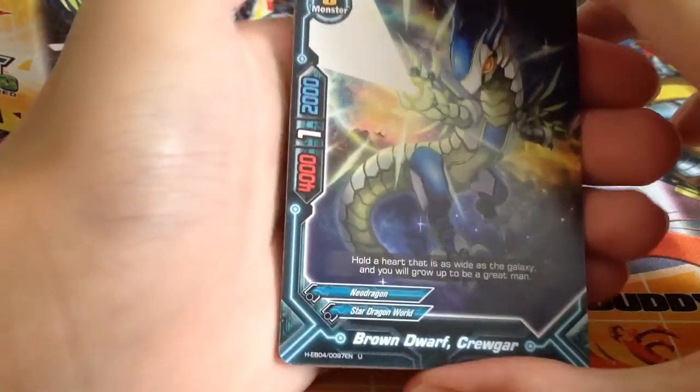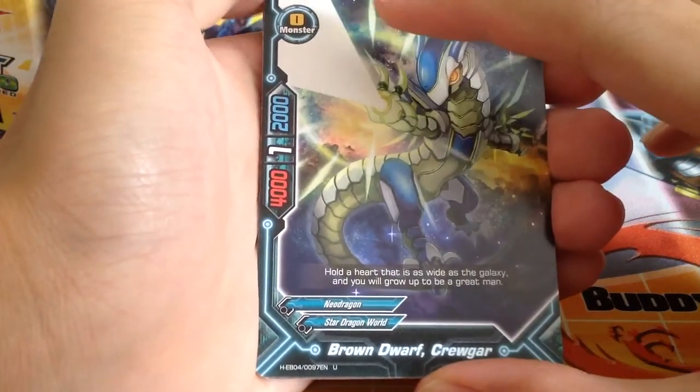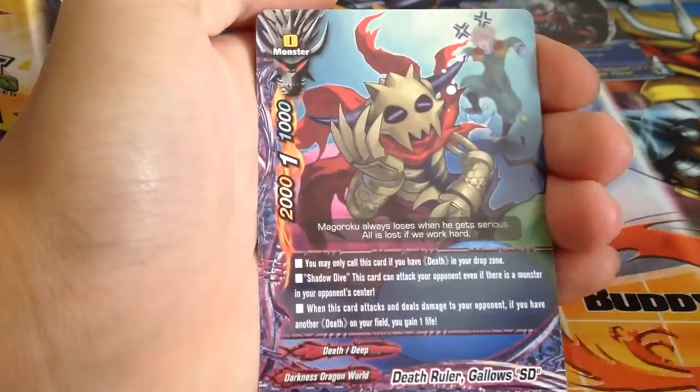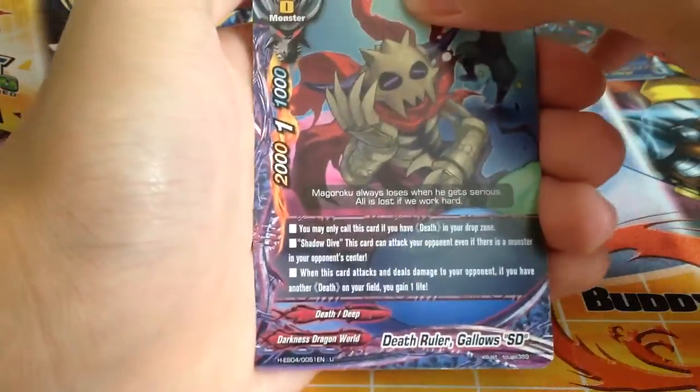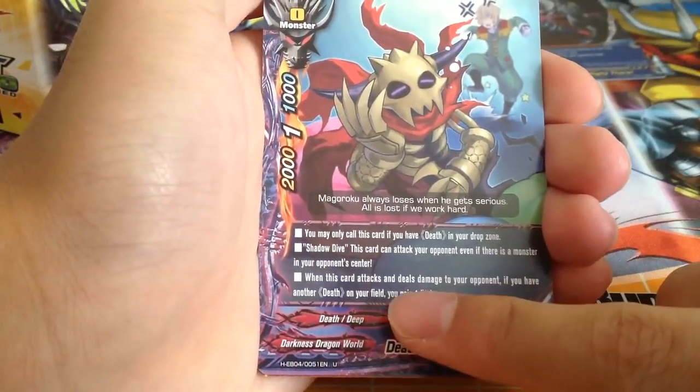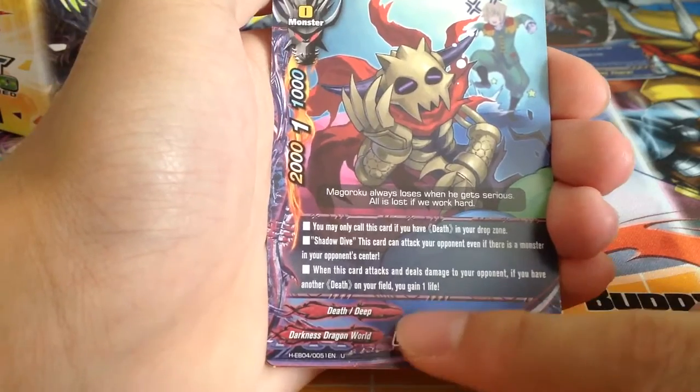Next pack. Brown Dwarf Kruger — size 0 Neo Dragon with better stats than Armanite Eagle. Death Ruler Galos SD — Shadow Dive, and when this card attacks, deal 1 damage to your opponent. If you have another Death on your field, you gain 1 life.